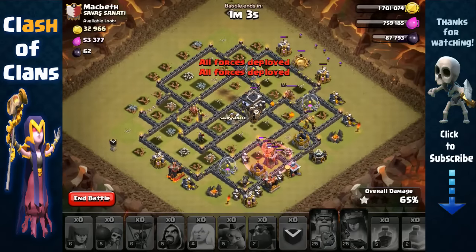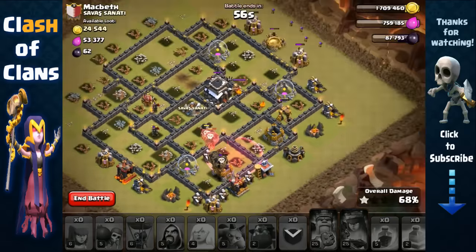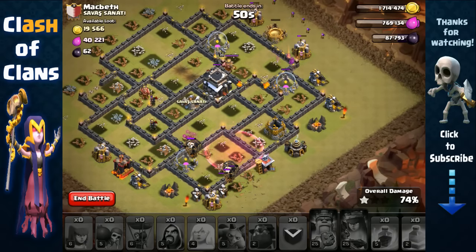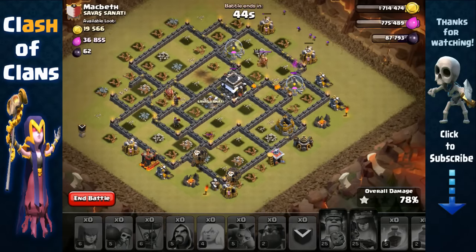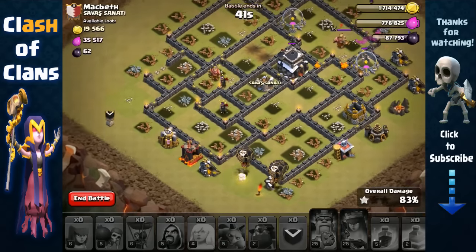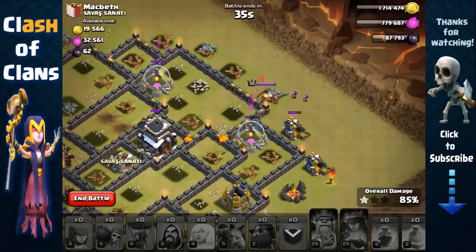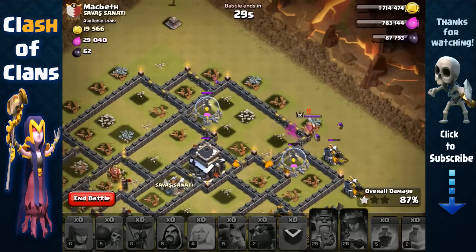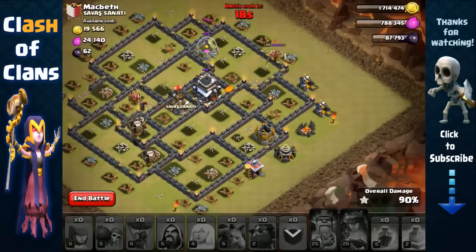Almost forgot the cleanup archers — they're very important. We still have one minute left, but there's a lava hound that hasn't popped. Hopefully we have enough time to clean the base. At 46 seconds, balloons should handle this side. The archers were sent up top, but the enemy king is alive taking out our clan castle archers. That lone archer isn't going to reach the elixir storage — it's probably going to be two stars.